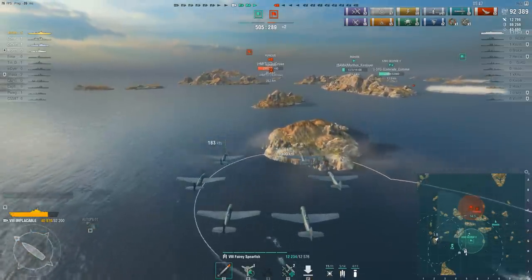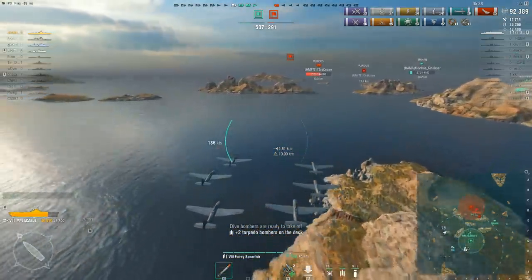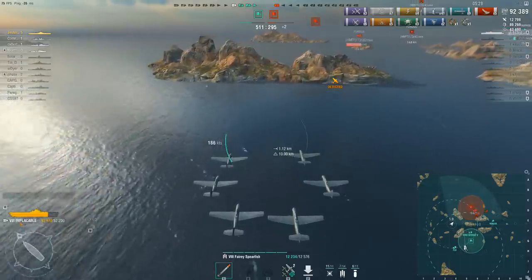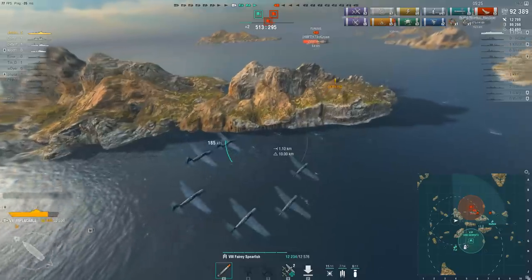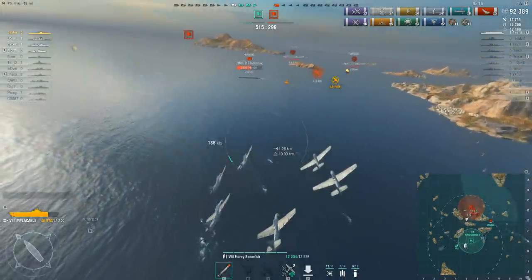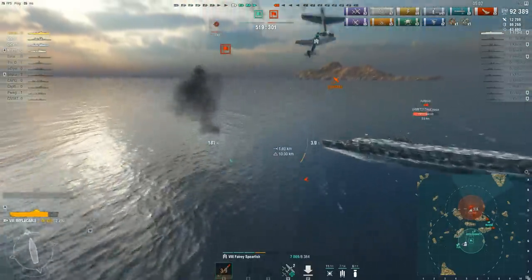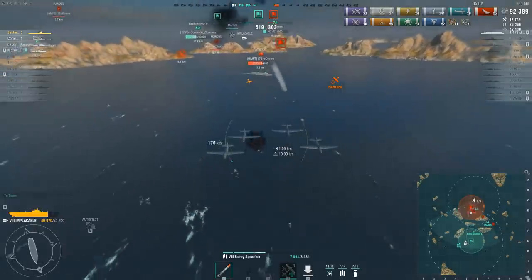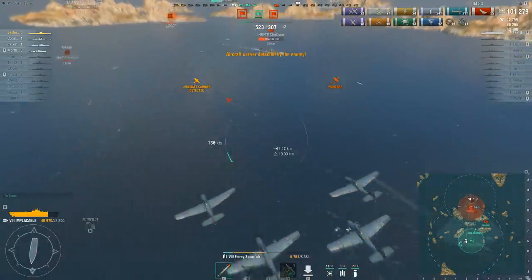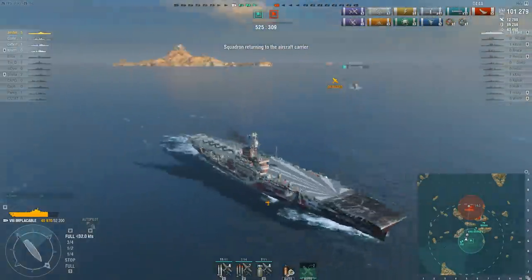Jester could see from the tracer exactly where the Belfast was — and there's kill number five and the Kraken Unleashed. That just leaves that poor old Furious completely alone without any friends, and he's almost certainly gone to full brown alert at this point. But credit where credit's due — that guy is not giving up. He's sailing away from the Mahan as fast as he can, sending his rocket planes out to attack, and has almost certainly got his combat air patrol off cooldown. He spots the Furious, sets up for the side attack — the Furious is recovering his torpedo bombers. This is going to be a costly attack.